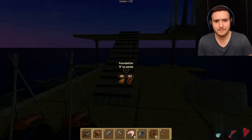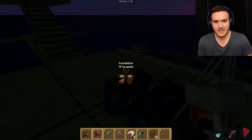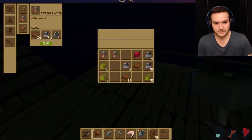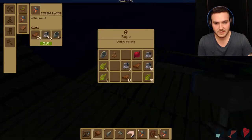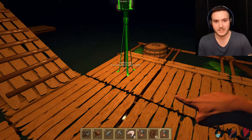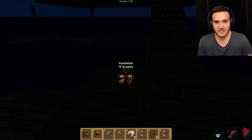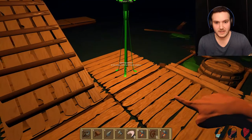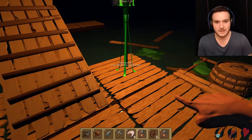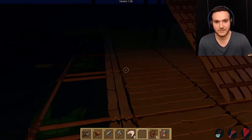I want to build a lantern because it's becoming nighttime and it's gonna get really dark out here. We're gonna need a couple more tin cans — I can build a lantern with a tin can. Finally a new use for the tin can, which is pretty cool. I'd like to build four lanterns and just put them around. That looks really nice!